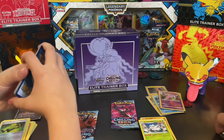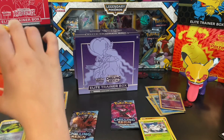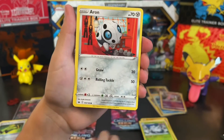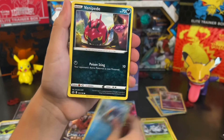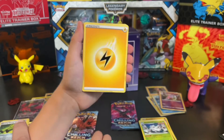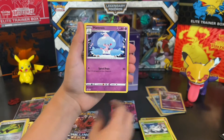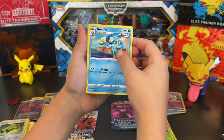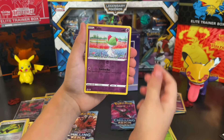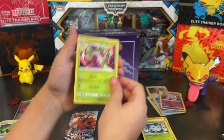Three packs left — let's see what we can get. Scorbunny, Aron, Snorunt, Venipede, Snover, Energy, Hattrem, Drizzile, Peony, Ralts, and Serena. So two packs left, no big hits yet. I mean, our Galarian Moltres is pretty darn cool, but hopefully that's not our best card — but it could be.